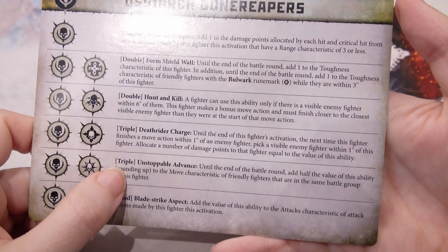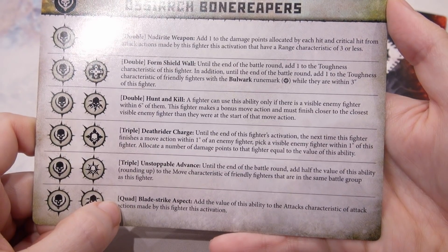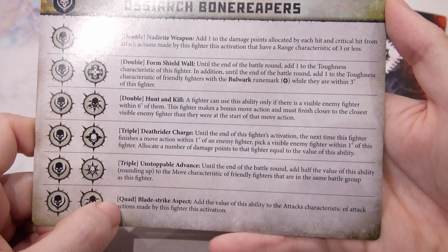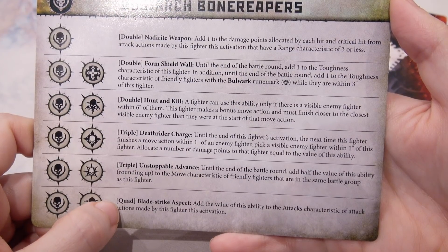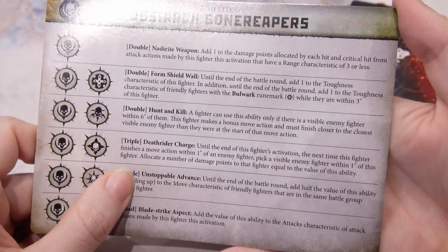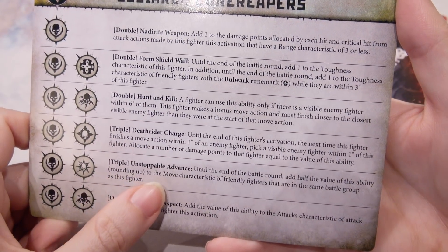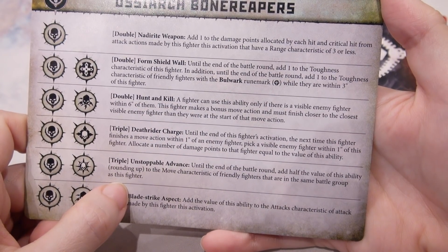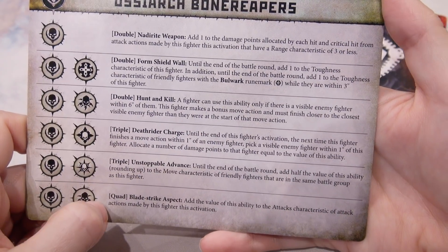Triple: Unstoppable Advance — until the end of the battle round, add half the value of this ability, rounding up, to the move characteristic of friendly fighters that are in the same battle group as this fighter. Everyone gets to move a bit more if you have a triple. That's nice.